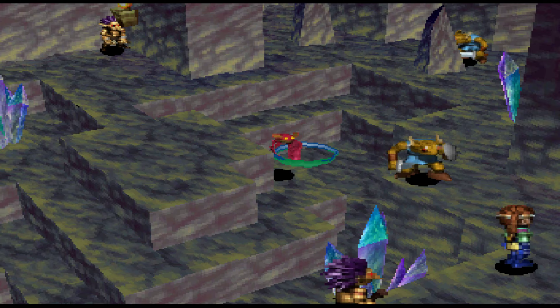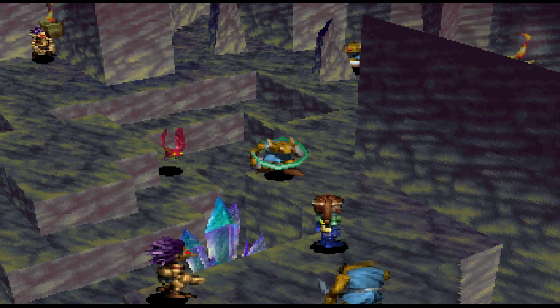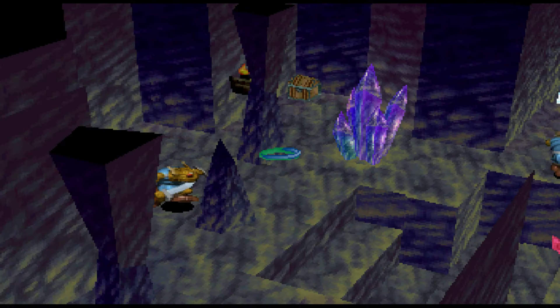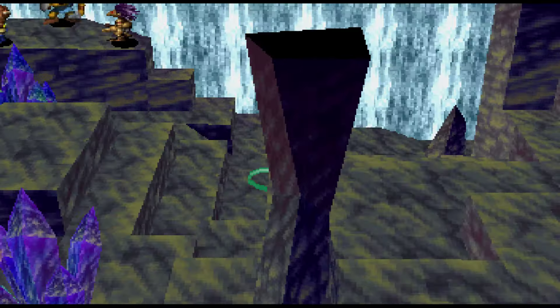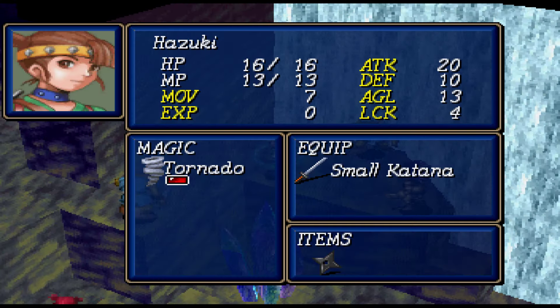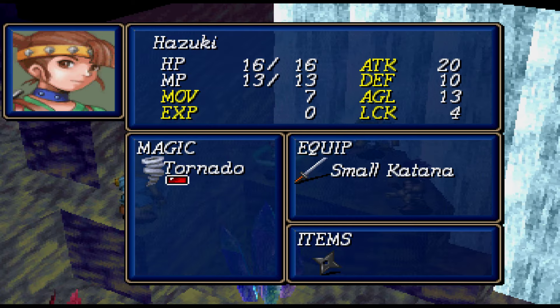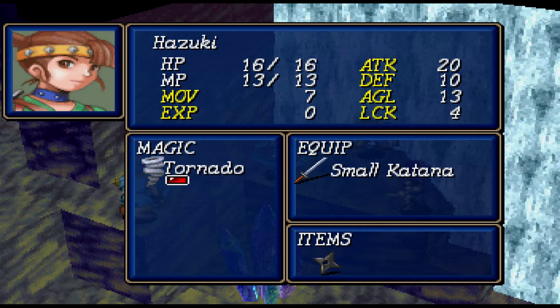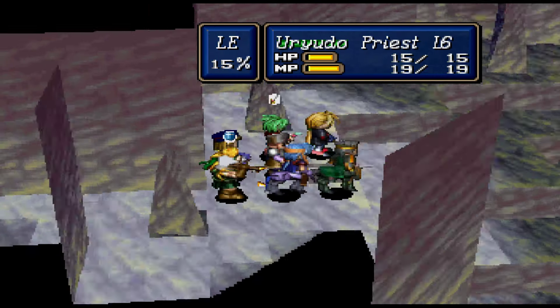We've got Vampire Bats from the Vandal Mansion. And we've got Skaven, which I think they were in Chapter 1 of Scenario 1. And we've also got Hazuki the Ninja, who knows Tornado 1 and has actually pretty high attack. And she's got really high movement because she's a ninja.